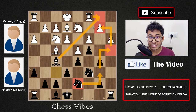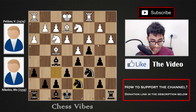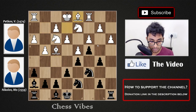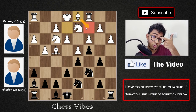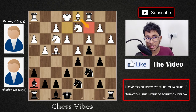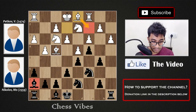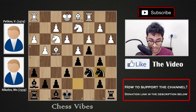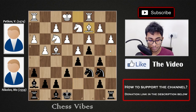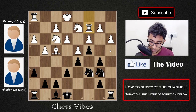After knight d7, white played g4 hitting the bishop, so we went bishop h7. Now white played bishop d1, forced to try to trade queens because the bishop on h7 is just tremendously powerful. After bishop d1, black played knight b6 — the idea is to play knight d4 at some point. White played bishop c2 and we have a bishop trade.